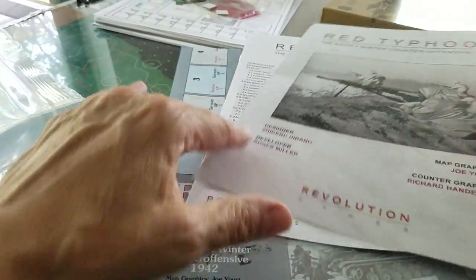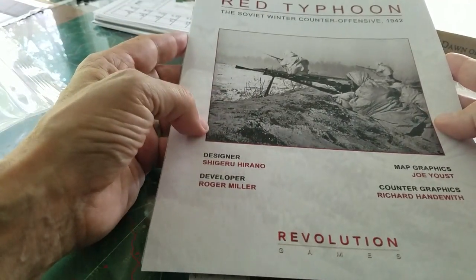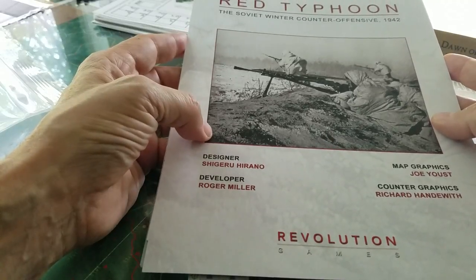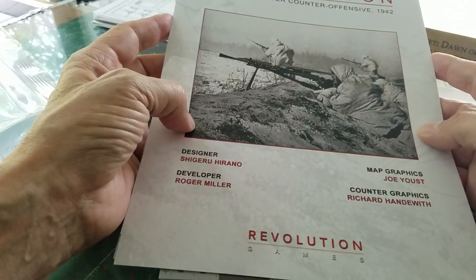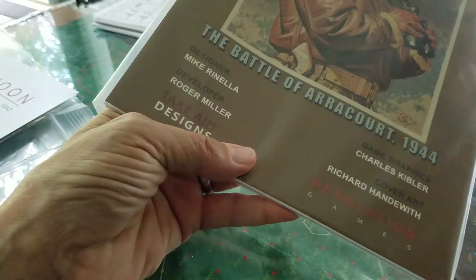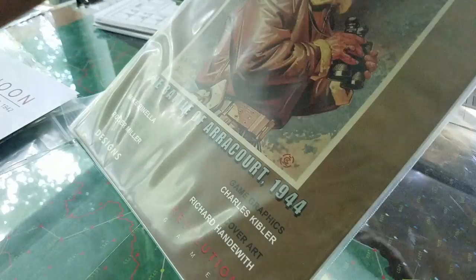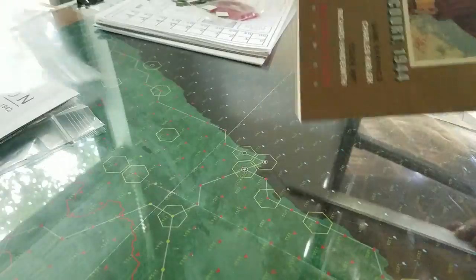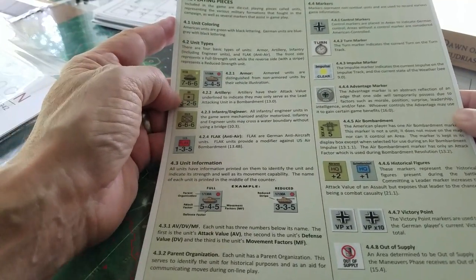Red Typhoon is a reprint from one of the Japanese magazines — developer Roger Miller, graphic work by Richard Handwith, map by Joe Youst. Patton's Vanguard is a Mike Granella design, with the map done by Charles Kibler, who has a fantastic reputation. The pictures of the map look gorgeous — let's see what it looks like in real life.